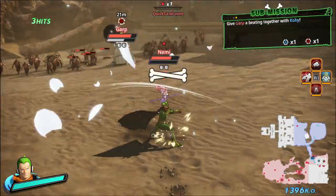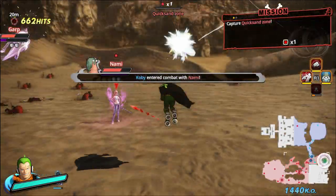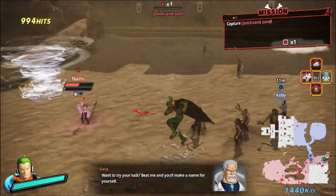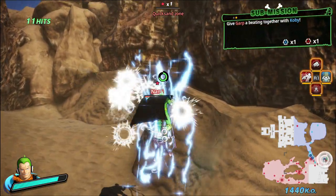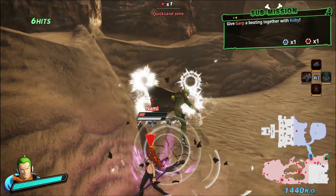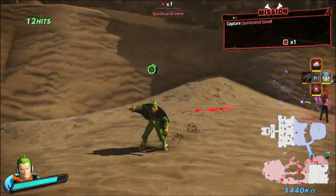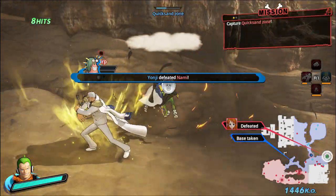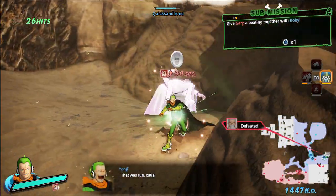Holy shit - Nami, don't be a jerk. That move is actually really good, guys. That move is actually really good for the sole purpose that you can keep attacking while it's going off. Get that four-piece going - some lightning, some tornadoes. This one I'm going to end up switching because it doesn't work on officers very well. Oh, is that Koby attacking back there? Oh, and Garp survived? Hell no. Look at that - he got bodied by my brother.